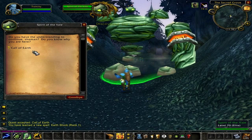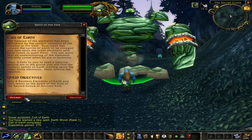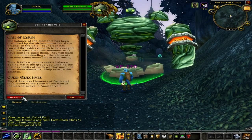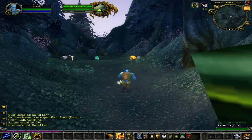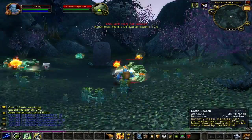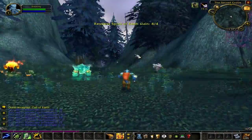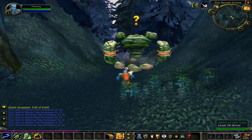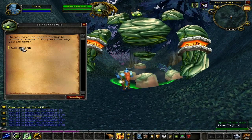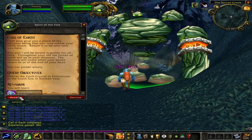Speak with the Spirit of the Veil and turn in the quest 'Call of the Earth 1' for 270 experience points. He'll then offer you the quest 'Call of the Earth 2.' All you have to do for this quest is head forward and kill 4 Restless Elements. Now let's slay those Restless Elements. Speak to the Spirit of the Veil and turn in the quest 'Call of the Earth 2' for 360 experience points. He'll then offer you the quest 'Call of the Earth 3.'